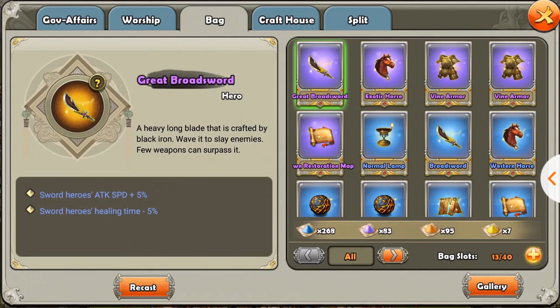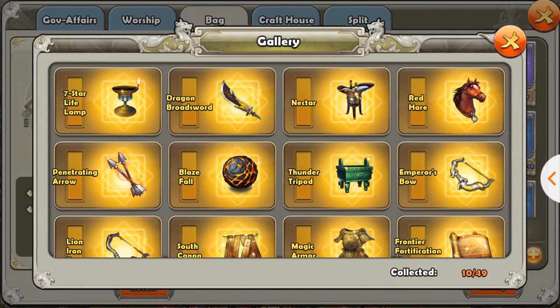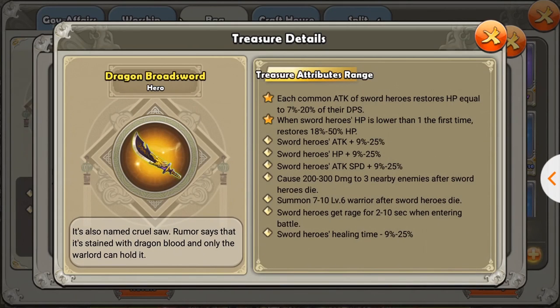The first thing I want to talk about is treasure. I want to talk about the sword hero treasure, mainly obviously the gold one, the dragon broadsword. A couple months, probably like half a year ago, they only had one star attribute for the sword treasure, and it was relatively weak. So the second star attribute basically buffed the sword hero by a lot.